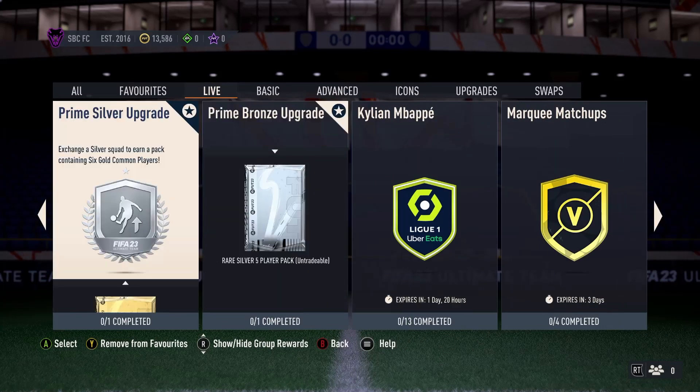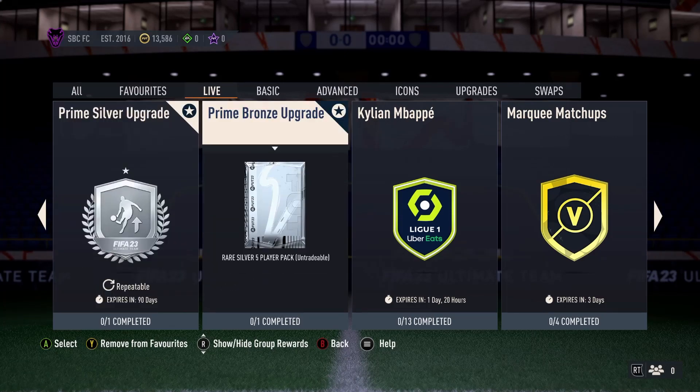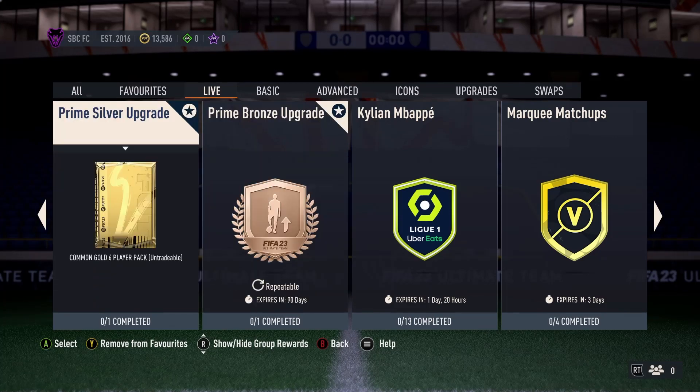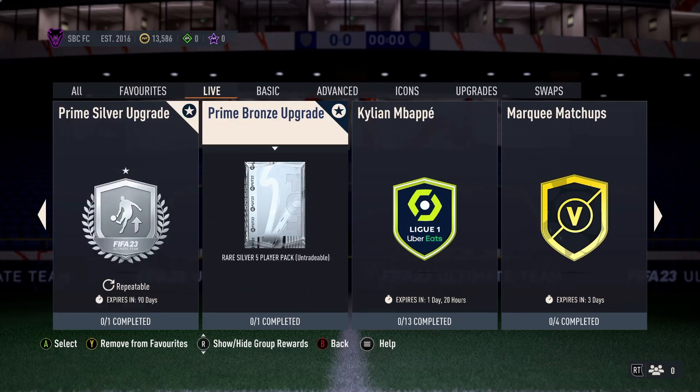From there we have Prime Silver, Prime Bronze, a common gold six-player pack and a rare silver five-player pack. These packs are ideal if you're doing BPM — Prime Bronze is a prime BPM option. These packs will be ideal during EFL tops and generally all the small leagues for that matter.